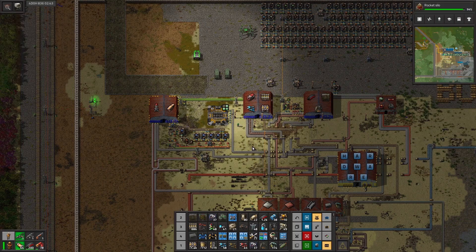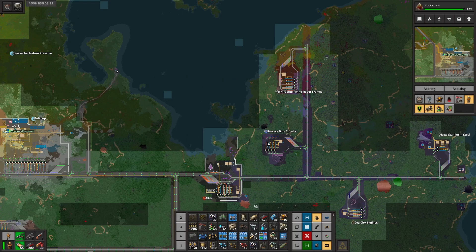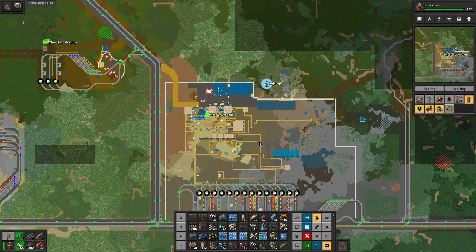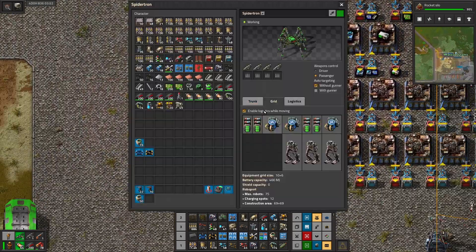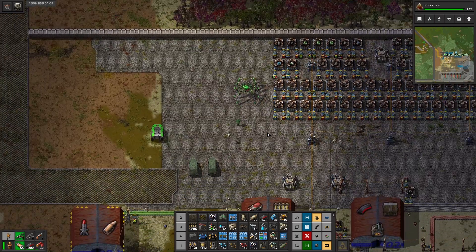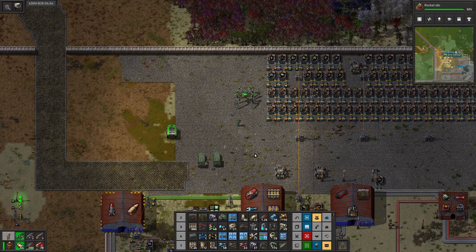After we get the rocket going, we'll start producing much more because we'll start to beacon everything. That brings us to modules - we need to increase our module production. As soon as we get the Spidertron up and fully functional, we'll start doing all our tattoos and getting all the pretty stuff done. Plenty of stuff to look forward to in the next episode guys - thank you so much for watching, and we'll be back in just a few days. Bye-bye.